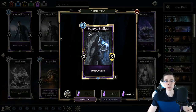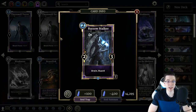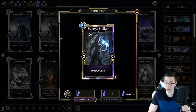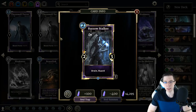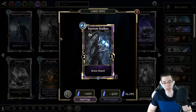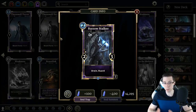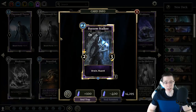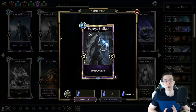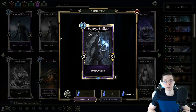Second up today, we have Barrow Stalker, the 2-Magicka 2-3 with Drain and Guard. I mentioned in the first impressions video that this has a lot of similarities to Kvatch Soldier. In fact, it is just a little bit strictly better because it does have Drain in addition to Guard, even though Kvatch Soldier has some synergy based on its race — a Vampire actually dies to Dawnbreaker. So that's a potential downside for Barrow Stalker. Not strictly better against an opponent playing Dawnbreaker, but most of the time, this is just going to be a Kvatch Soldier that also has Drain.